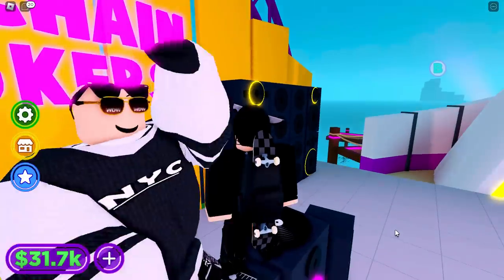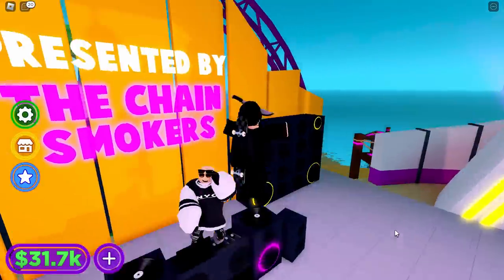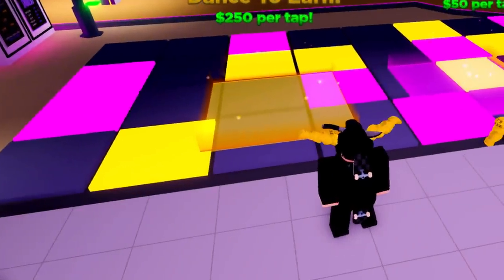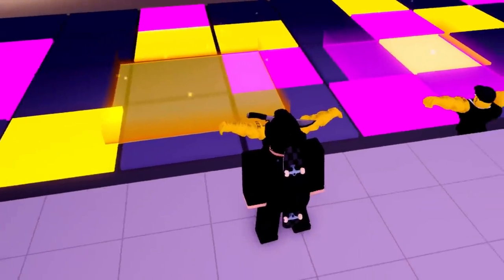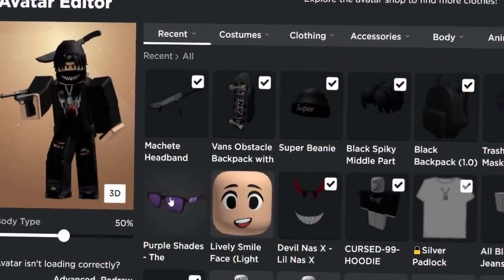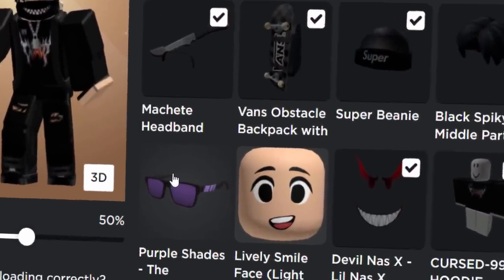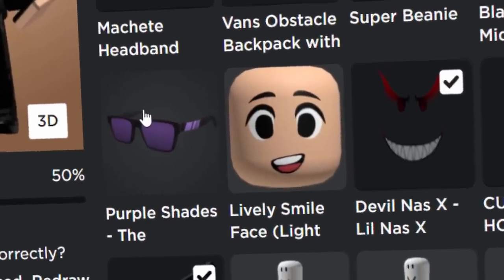Why is this guy wearing two pairs of shades at the same time? Is he wearing the Why Don't We shades? That's a bit weird. Anyway guys, I guess we got it. Let's check out our avatar editor. Yes, I can confirm that's how you get the Purple Shades. So yeah, that's basically it. If you guys enjoyed this video, as always, make sure to leave a like and subscribe. Thank you so much for watching — I'll see you guys in the next one.